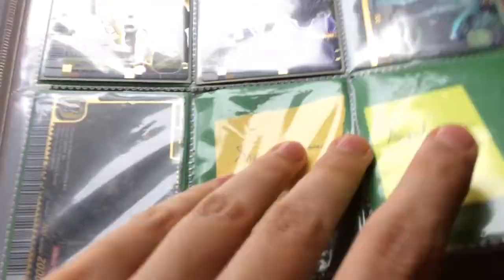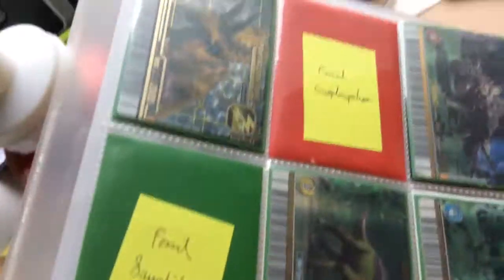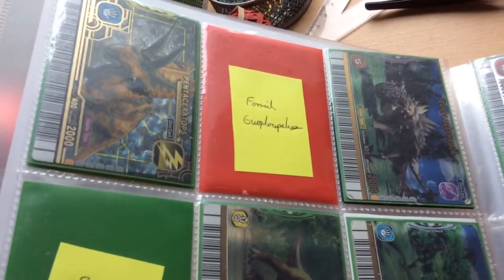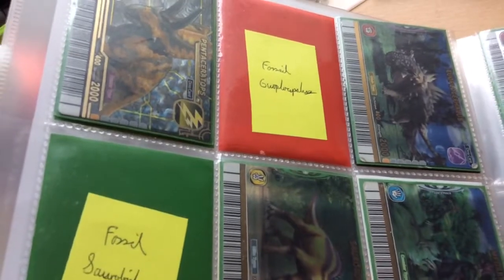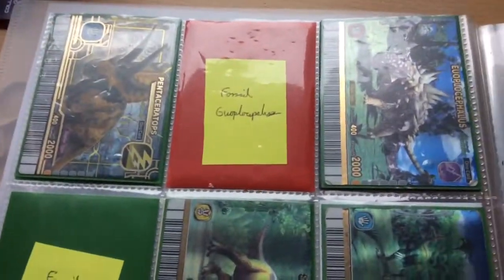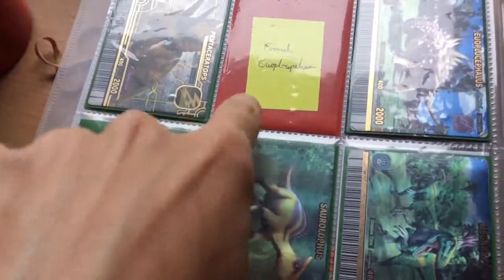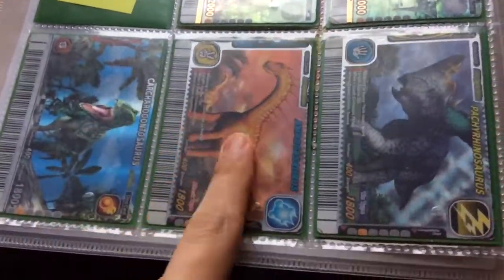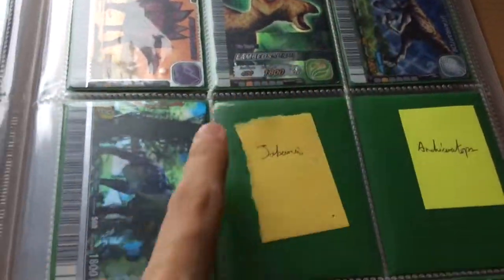These two will be my wants. I am currently bidding to try and win another Pentoceratops — if I am successful, I will be willing to trade my Pentoceratops. These two are also wants: Fossil, Europocephalus, and Psyrolophus. My Imagosaurus will be for trade, and I am willing to trade one Daspletosaurus.